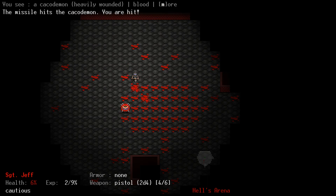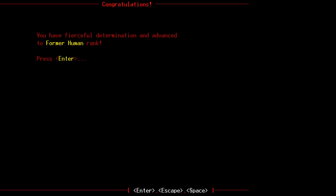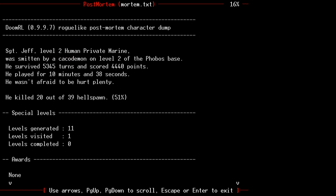There's no way. I would not have come in here if I'd had any clue this is what this meant. I have a pistol and I'm taking out a cacodemon with a pistol. You have fierceful determination and have advanced to former human rank. Sergeant Jeff, Level 2, human private marine — was smitten by a cacodemon on level 2 of the Phobos base. Maybe some language barrier issues — 'smitten' isn't quite the right word there. Let's try it again.